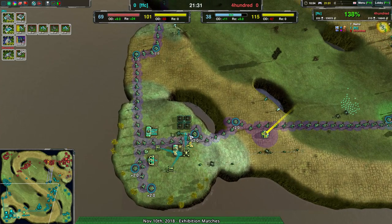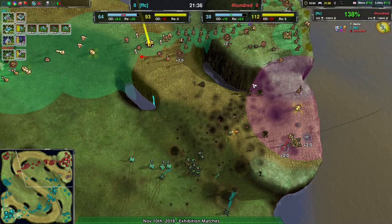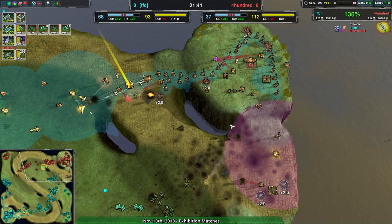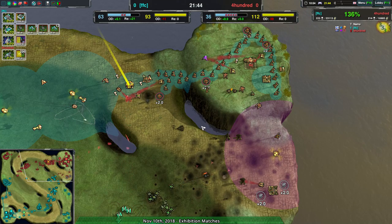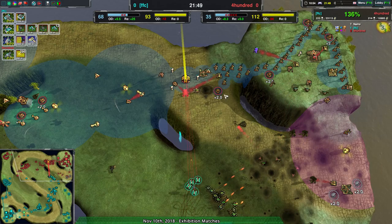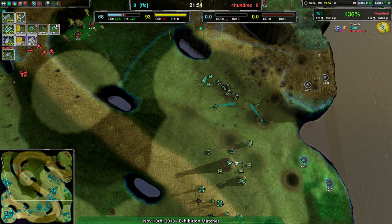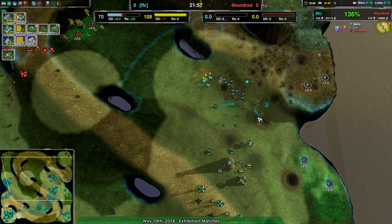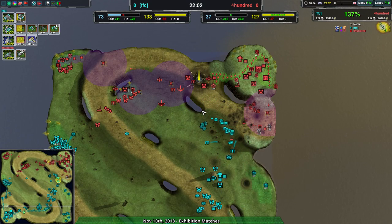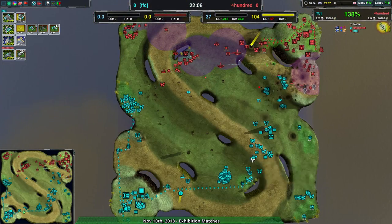FSC has a 2-to-1 lead in terms of economy with only about an 8,000 lead in terms of attrition — but still, a 2-to-1 economy lead is enough to often win the game. 400's defenses are certainly intimidating, but I'm not sure it really matters. What does FSC have for knowledge? They have radar coverage here. The Weaver's coming in — that's handy. 400, on the other hand, knows the Frontline Forces exist but doesn't really know much else.